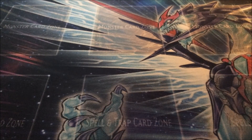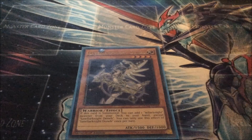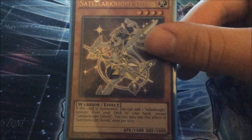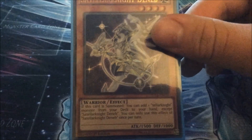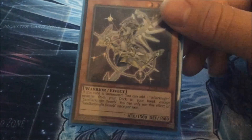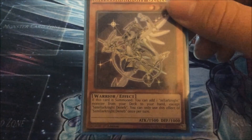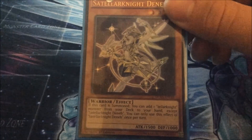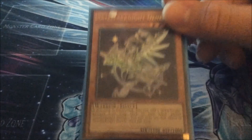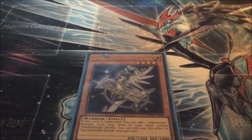I'll be updating this deck every week just to show you how the progression goes. For the monsters, I've got one Satellite Deneb. Satellite Deneb is the Stratos of the deck. When it's summoned, you can add a Satellite monster from your deck to your hand, except Satellite Deneb, and you can only use the effect once per turn. They all have the same last two lines — you can do whatever except using the same Satellite monster, and you can only use the effect of that Satellite monster once per turn. So Satellite Deneb is the new Stratos, and I've got one in the post and one person at my locals has got one for me.